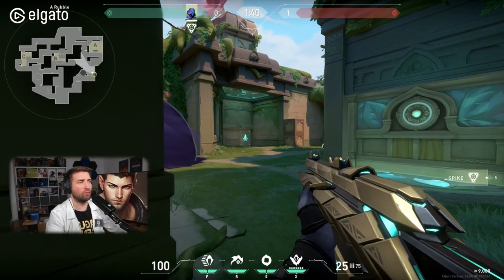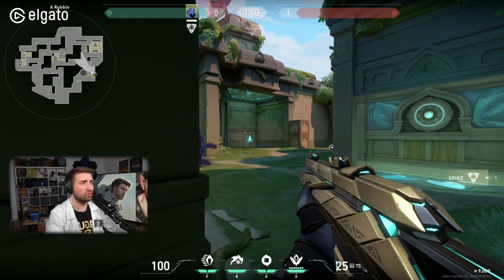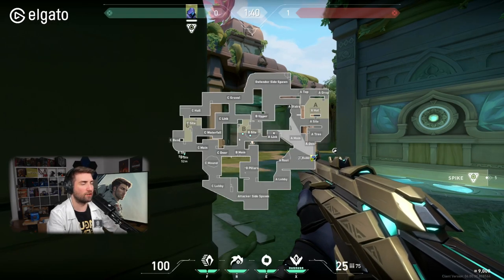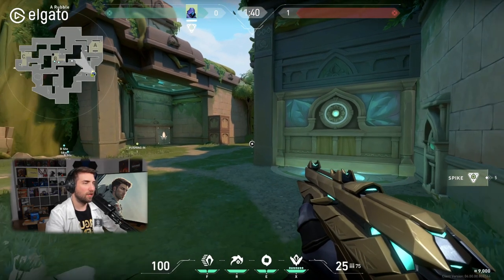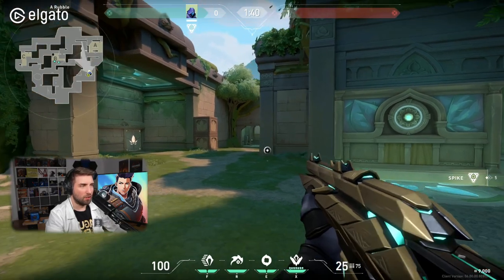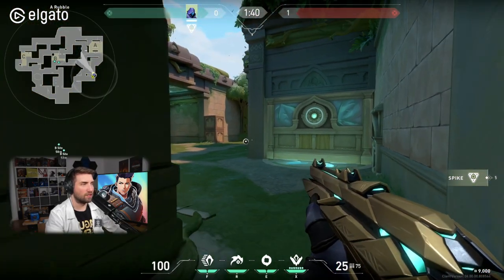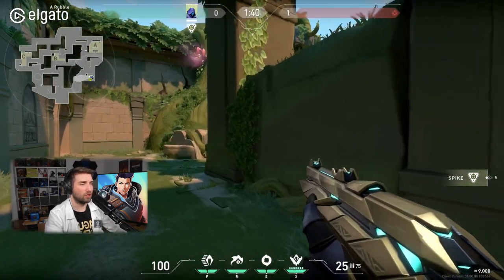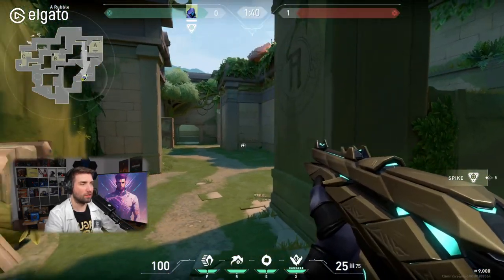There are two macro objectives for the attackers here. One, the destroyable doors that are so important to create pressure towards B-link. And two, the orb that is so close to the A-side. We also have the revolving doors over here that we're going to touch on in a moment.